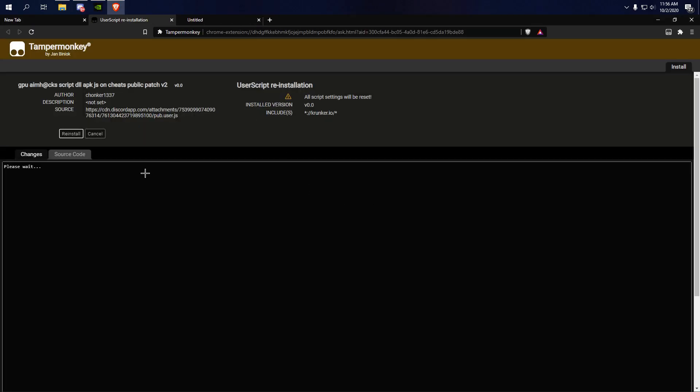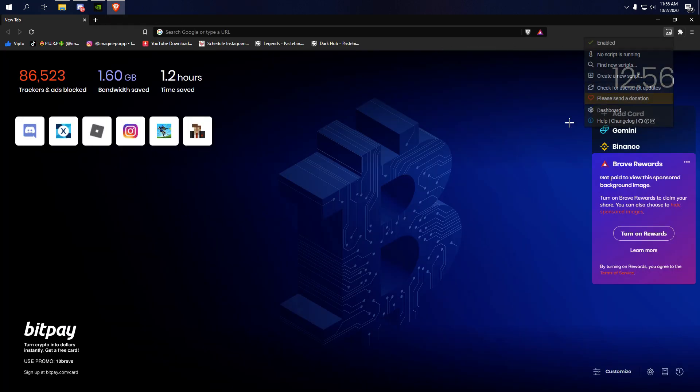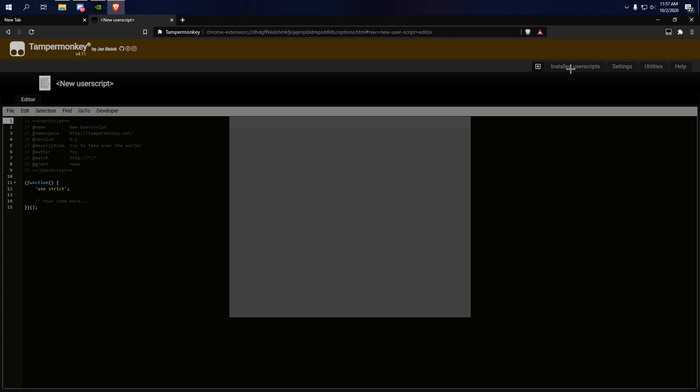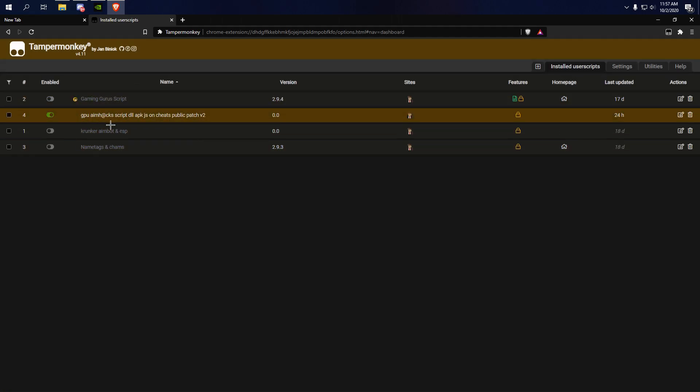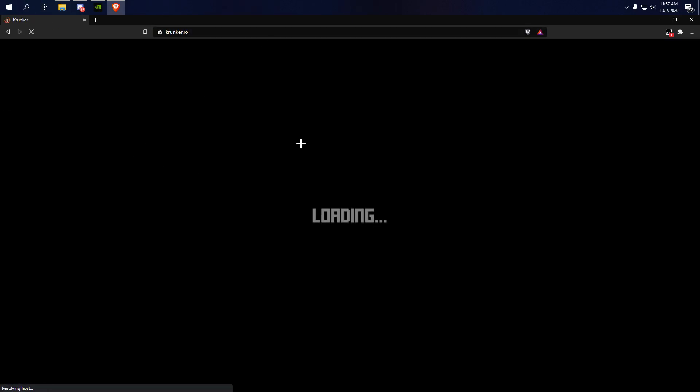When you go to the script page it says 'reinstall' for me because I still have it, but it should say 'install' for you. Just click it and you're good to go. If you go to TamperMonkey, click 'Installed Scripts' and it should be there — version 0.0 whatever it's on. Then just go to Krunker.io.